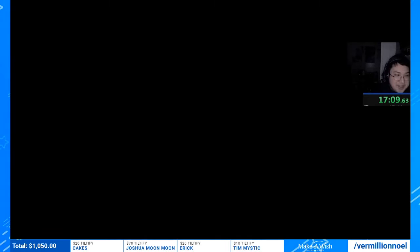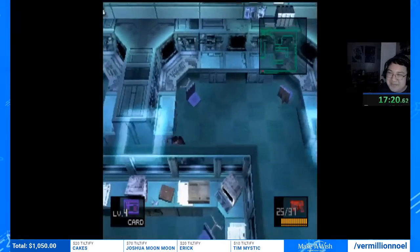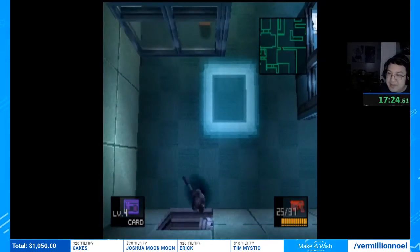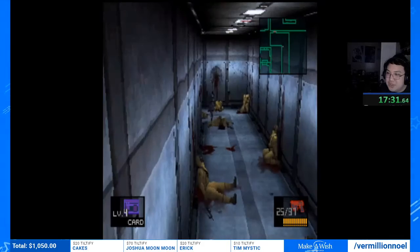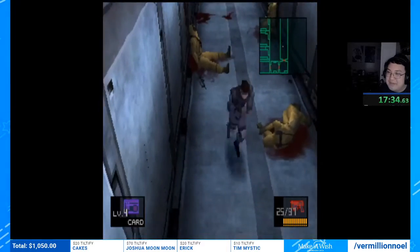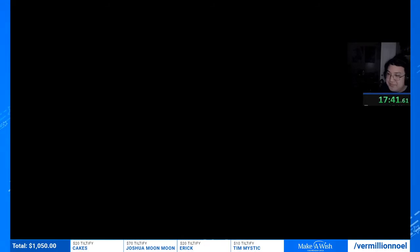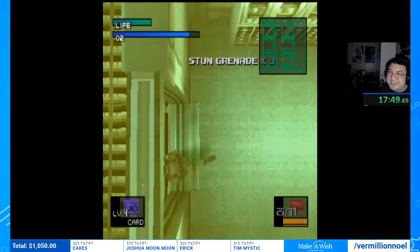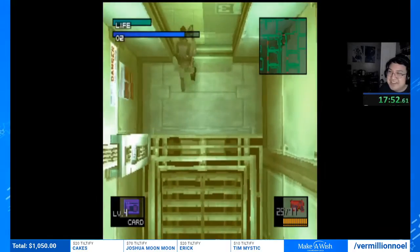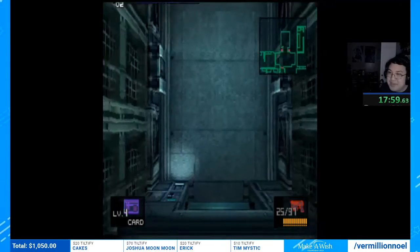Psycho Mantis is a really infamous but really cool fight. For people who've never played Metal Gear — you have to fight him by switching to the second controller port. You cannot beat him using player one controller. You have to switch from player one to player two. It's a really cool and memorable fight — this is a PS1 game and you literally have to use a second controller port because he can read your mind, but if you switch ports he can't.